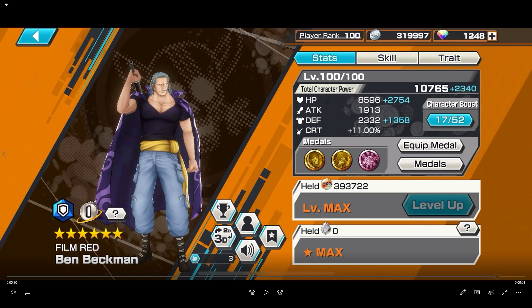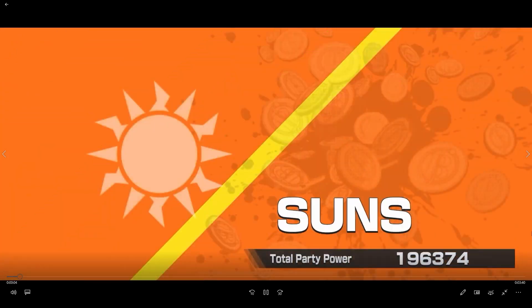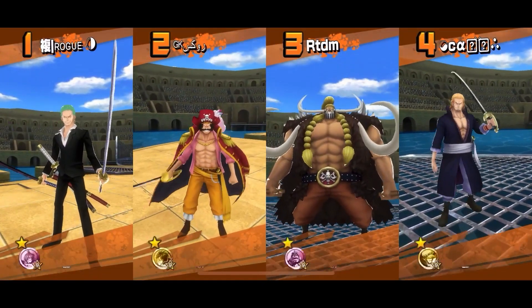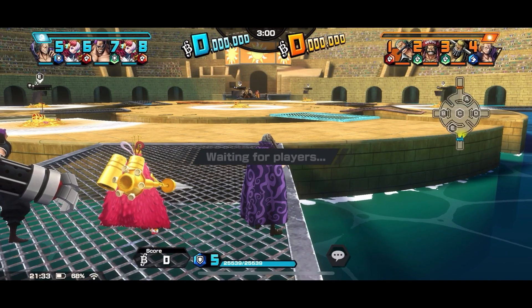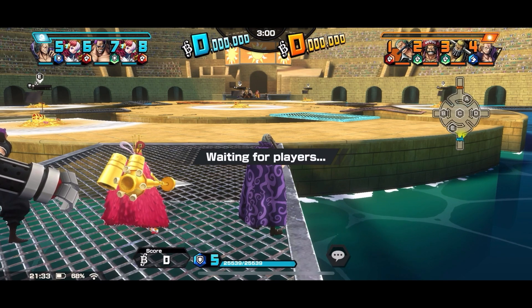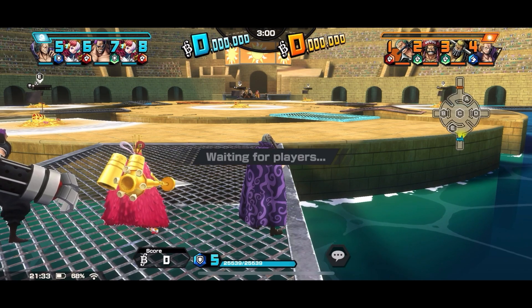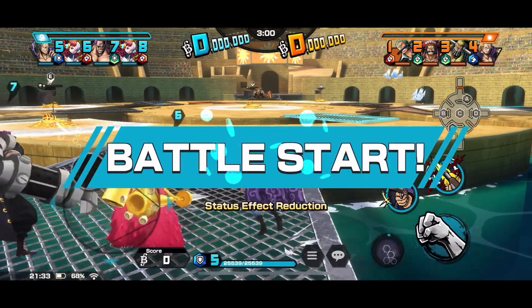Let's see how Ben Beckman does. This is the first game — we got Uta, Z, another Uta on our team. The other team has Zoro, Roger, Jack, and Rayleigh. Seeing Zoro is kinda interesting, you know, cause that man fell off so bad. He's still usable but he used to be toxic back in the day.